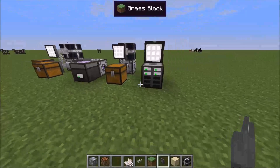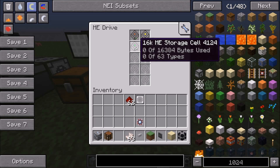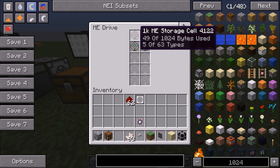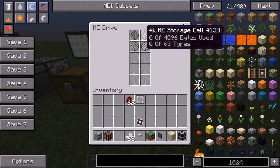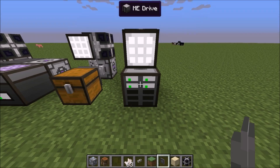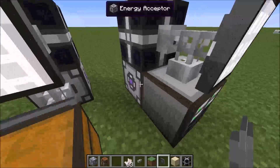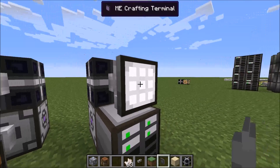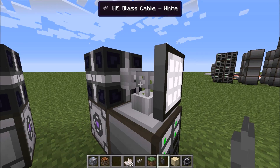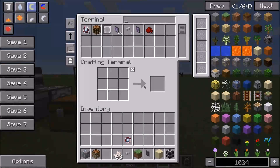The final storage option you can do is ME drives. You make yourself some storage cells — these all vary in size. Smaller ones hold less number of items; they each only hold 63 types of items. However, the bigger ones hold a lot more of each type of item. So you hook your drive up to your power source, put a crafting terminal or a regular terminal onto the glass cable or any type of cable. Make sure it's powered, and that's how you set it up.